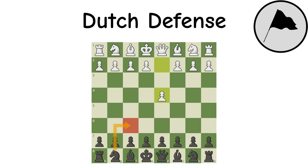Dutch Defense: 95% of openings against D4 fall under the category of the Indian Game or the double Queen's Pawn, but the Dutch is unique. It controls the vital E4 square at the cost of weakening the kingside early. Some attacks exist, but most of the time black will be safe, achieving a unique opening with easy piece play and center support.